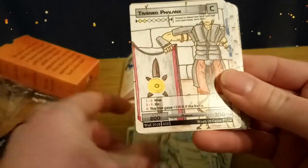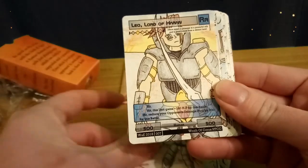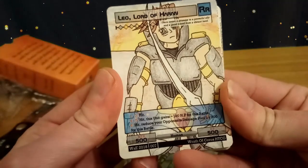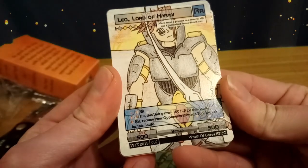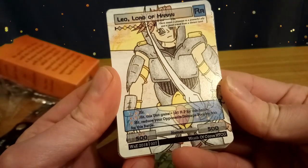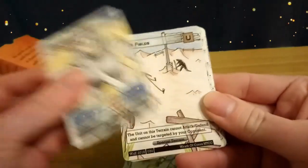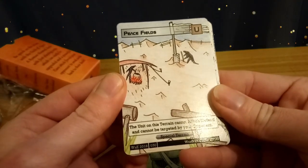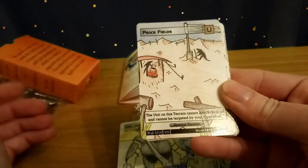Local Farmer. Trained Phalanx. Dual Blade Soldier. And here's our royalty rare — Leo, Lord of Haran. Costs four elements to get out, 500-500 body. Hits on a 1 to 3; on a 4 to 5 it's a hit and this unit gains 100 HP this battle; on a six it hits and reduces your opponent's damage pool by 300 for this battle — which is pretty cool. Peace Fields is a special terrain — the unit on this terrain cannot attack or defend and cannot be targeted by your opponent. It's good if you want to move a unit into this, since you can move units adjacent to terrains.